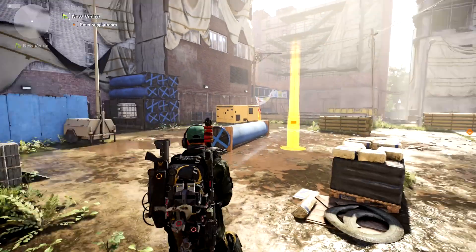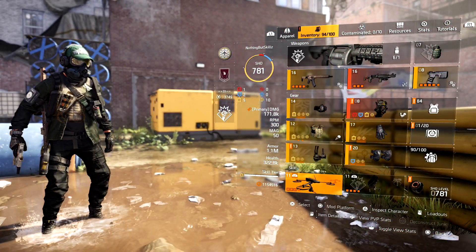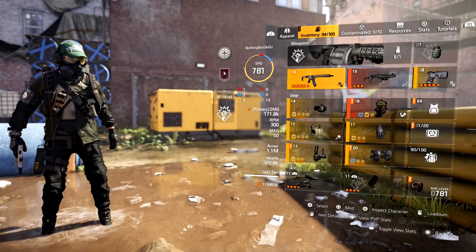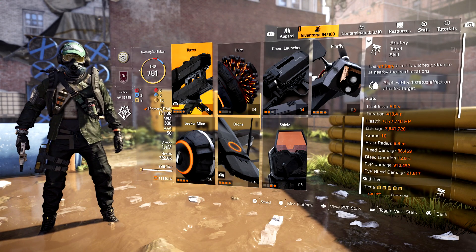I'm going to break down this build real quick just to show you guys how much damage we're doing. If we get into the build, this is where it's going to shine. It's because we are running the Demolitionist Specialization. You need to make sure you run that because that's the only way you can run the Artillery Turret. If you look at our damage on this — 3.6 million.